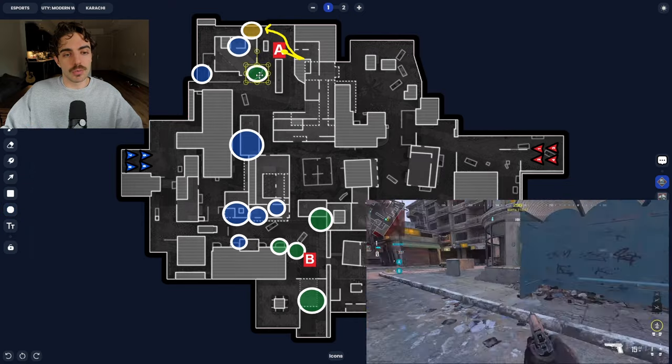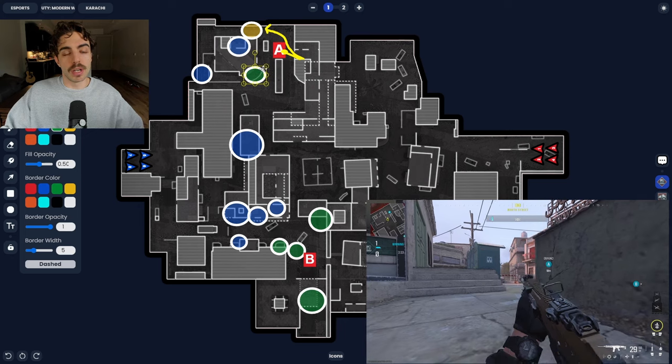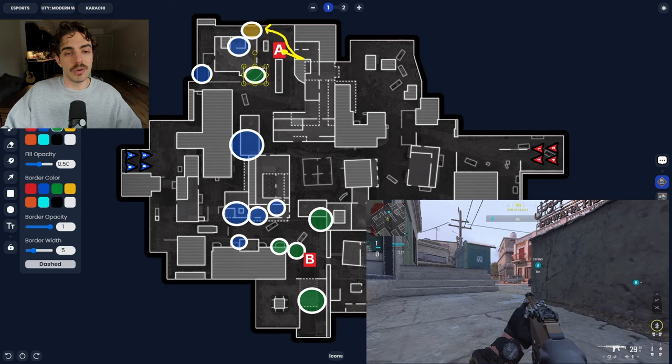Another really aggressive, ratty angle is right behind this barricade. A lot of people don't expect you to be super close to the left here. If the guy is planting right in front of you, they're not going to expect you to be laying down in a corner behind this barricade — they'll expect you to be playing safe towards diner. If you want a one-and-done spot that guarantees one kill, you can play it here. Super aggressive though — I'd only play it with a sub.